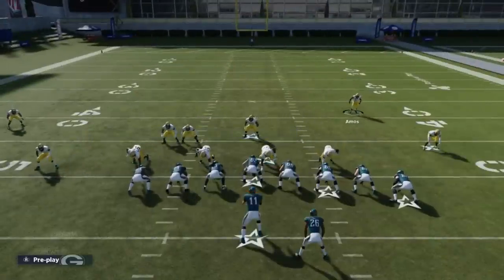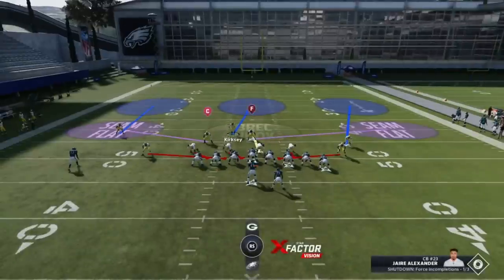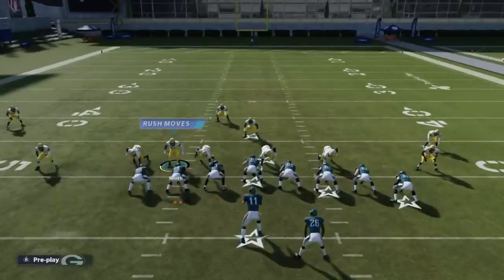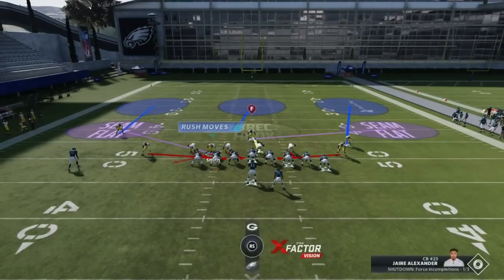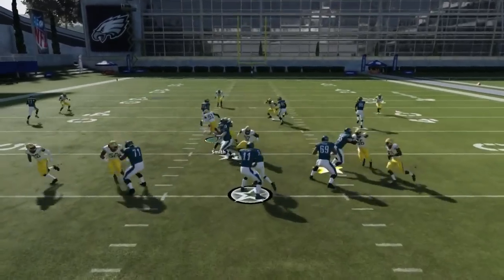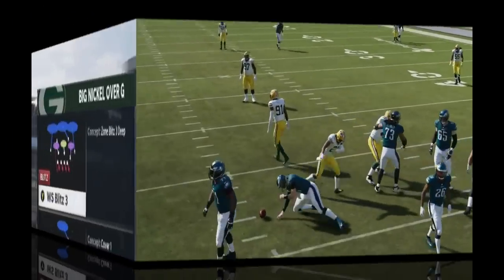We'll do that one more time. Same look with the shift. It's best to set these guys up before you make the shift. I can also user the middle linebacker, but he's in a deep middle third, so it's best to user one of these guys and bluff blitz this guy here. Guess pass — that's always important. Either one of these gaps, it really doesn't matter. And you can see that time he comes off the edge and the running back doesn't even have a shot.